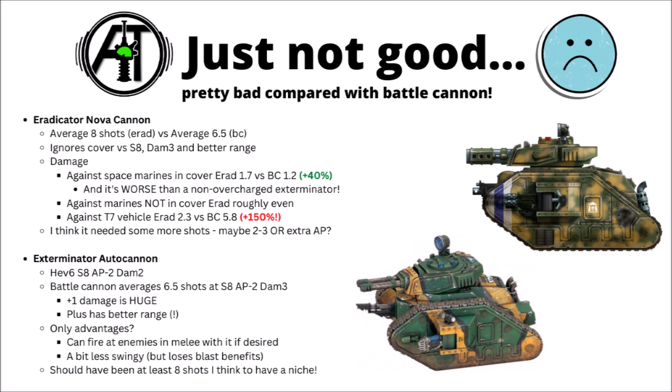The other one that's perhaps even more obviously underpowered is the Exterminator Autocannon. They've really been quite bad all the way through 8th edition, so I did wonder whether they might make a bit of an effort to make them better. While they have got stat line improvements with extra AP and extra Strength, for some reason it's still just pretty much directly inferior to the Battle Cannon. The Autocannon is 6 shots at Strength 8, AP minus 2 and Damage 2; the Battle Cannon averages 6.5 shots at Damage 3. The plus 1 damage is absolutely huge, plus better range means the Exterminator really is directly inferior. I think you could have given it 8 shots and it would still be suboptimal; maybe something like 10 shots to make it one of the better variants.